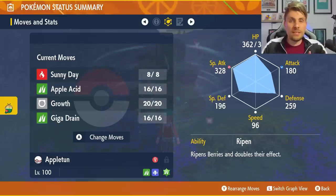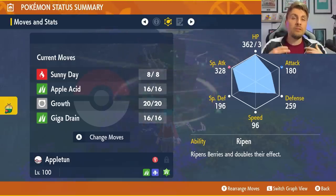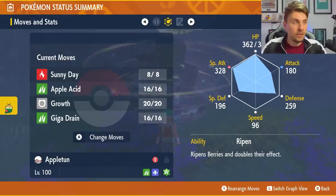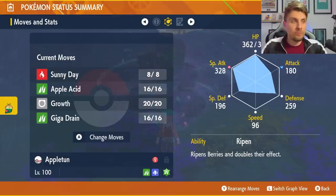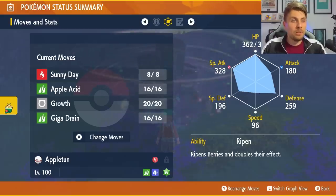For the rest of the moveset, Sunny Day combined with Growth gives you a plus-two boost to special attack rather than plus-one without sun. Giga Drain is your main attacking move — since with the Expert Belt you don't have a held item that provides recovery, Giga Drain gives you a way to recover health while dealing big damage.